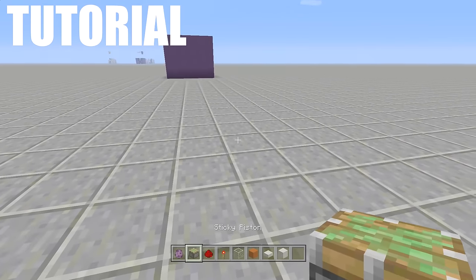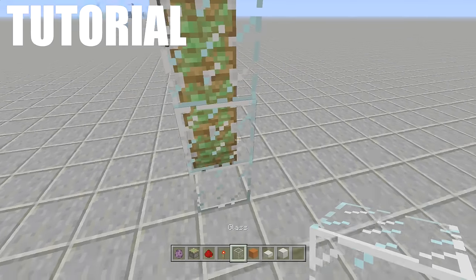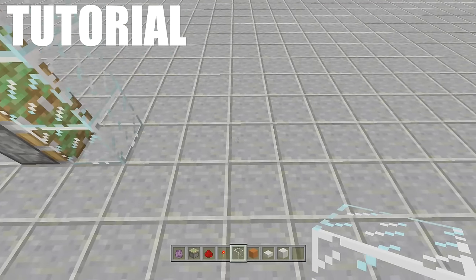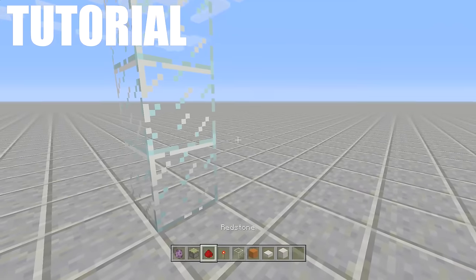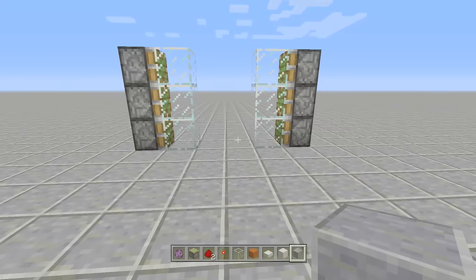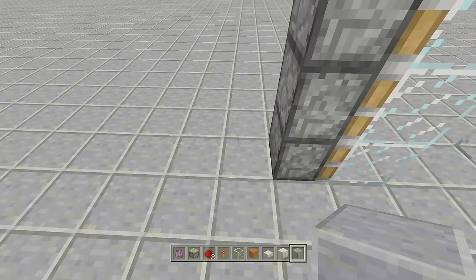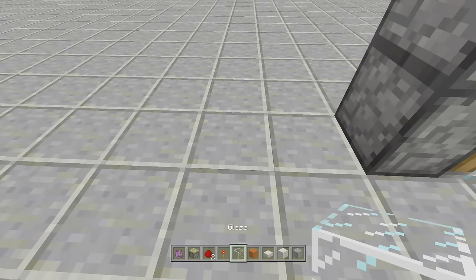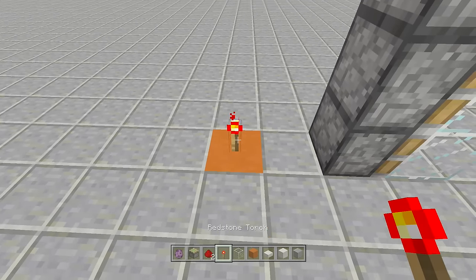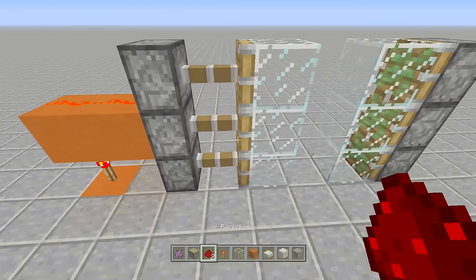To get started with this door, place three sticky pistons facing towards you and three glass blocks in front of them. Then skip over three blocks — one, two, three — place three more glass blocks and three more sticky pistons right in front of those glass blocks. Now we're going to set up the redstone to close and open the door: come over to the back side, skip over one block, place a block, place a redstone torch on top of it, and two blocks away from that side place two pieces of redstone. That should close up one whole side.